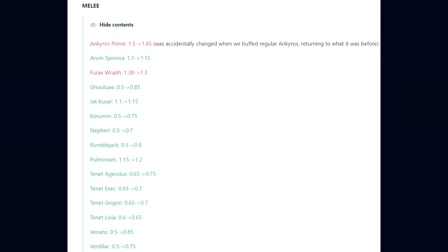For melee weapons: the Ankeros Prime 1.5 to 1.45, which was accidentally changed when they buffed the regular Ankeros and has been returned to what it was before. The Aurum Spinosa has gone from 1.1 to 1.15, Furex Wraith 1.38 to 1.3, Ghoulsaur 0.5 to 0.85, Jack Cassar 1.1 to 1.15, Karom 0.5 to 0.75, Neferi 0.5 to 0.7, and Rumblejack 0.5 to 0.8.